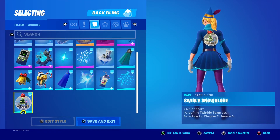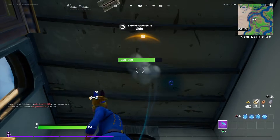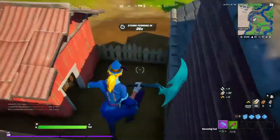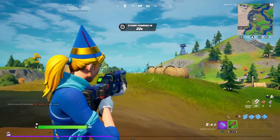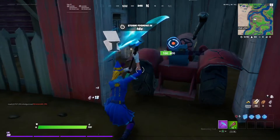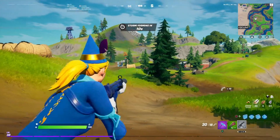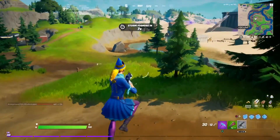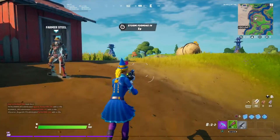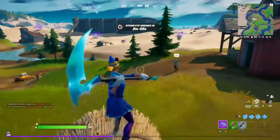Here is the blue edit style gameplay. I'm using the Skullsicle in the blue edit style — obviously that makes sense. For the weapon wrap I'm using the Fireworks wrap, which comes out around July 4th time. It goes pretty much perfectly with the skin, just a little darker, but still looks really good. This is probably my favorite edit style for the skin — it looks super clean and the pickaxe goes really nice with it too.